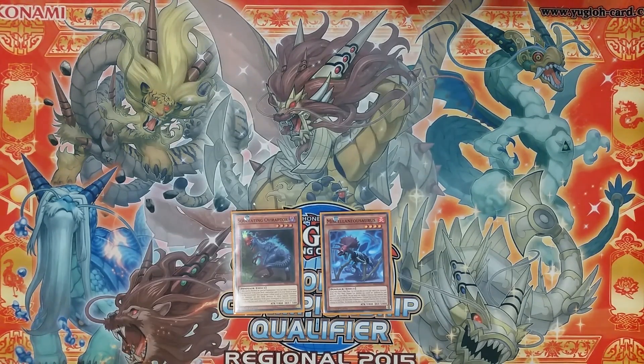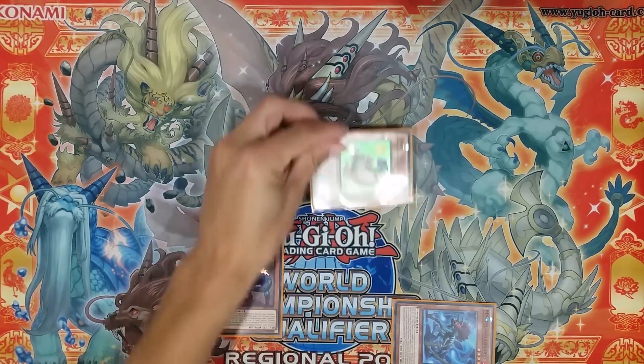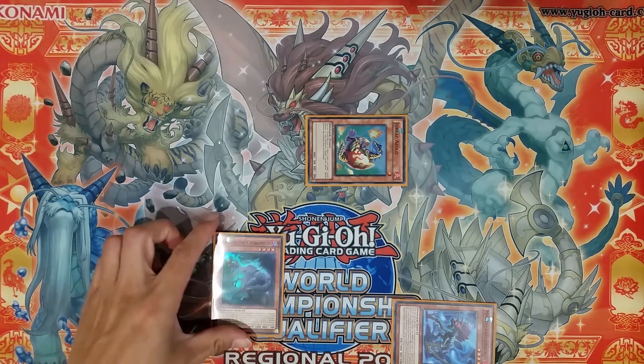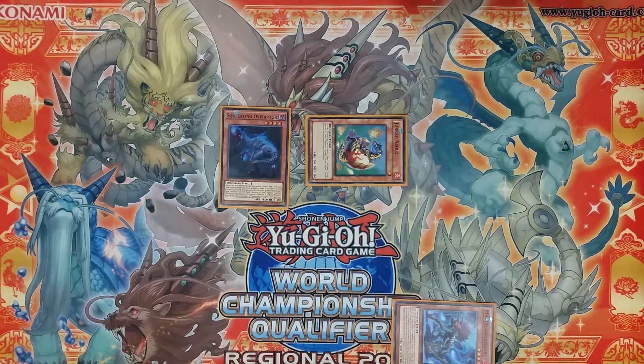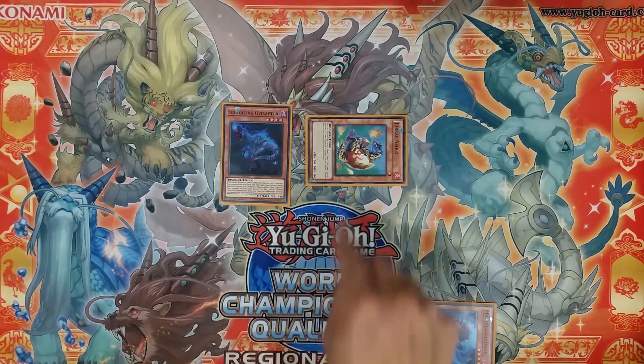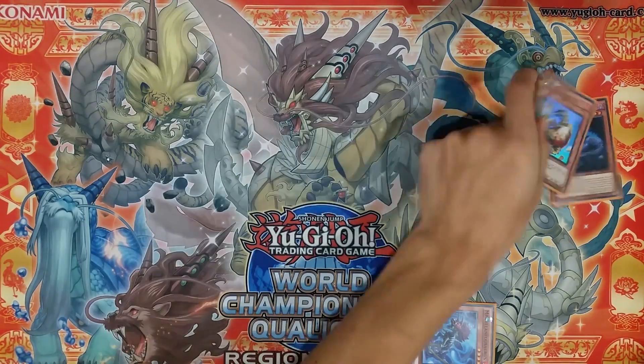Miscellaneosaurus is also going to make your dinosaurs immune for that main phase. So if you open Miscellaneosaurus and Oviraptor, you can activate Miscellaneosaurus's discard effect, then banish Miscellaneosaurus to summon Aeolo. Normal summon Oviraptor and use its effect to search any dinosaur — your Oviraptor is protected so your opponent can't even Solemn Strike its effect, and your opponent can't disrupt this play with Zoodiac Drydent either. Then you can synchro straight into Dinglong.